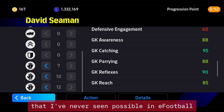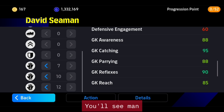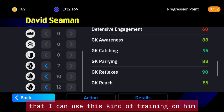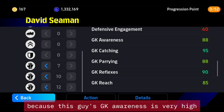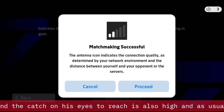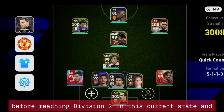This training guide is making some crazy saves I've never seen possible in eFootball. If you have David Seaman, follow this training guide. I'll try to find another goalkeeper I can use this kind of training on, but it's difficult because Seaman's GK awareness is very high, catching is high, and reaching is also high. This is one of the killer matches I played before reaching Division 2.